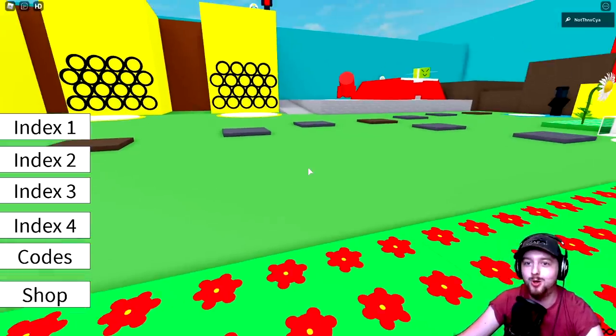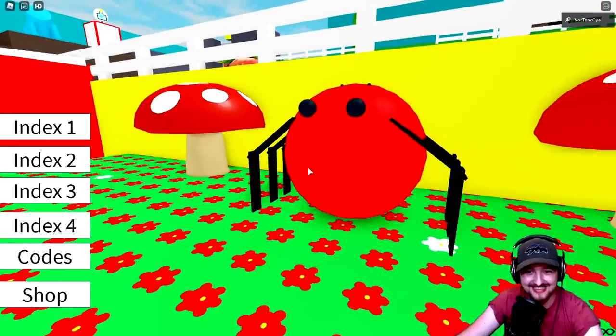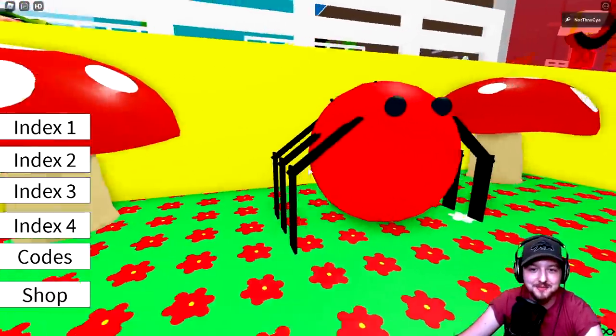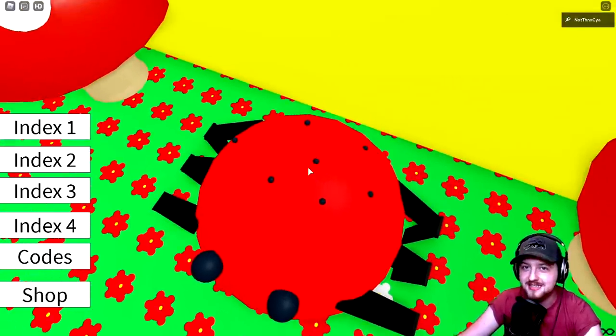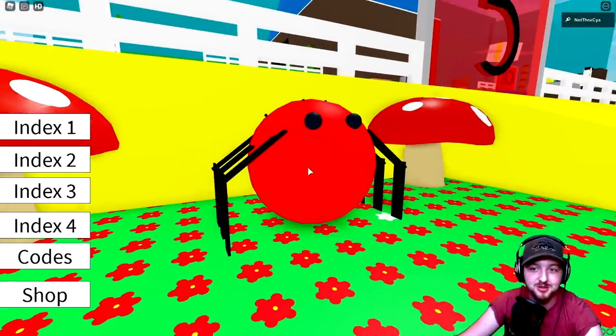The mobs are amazing - you guys ready to see a ladybug? Three, two, one - look at this little scuttly boy! Oh it's so beautiful, it's so cute! He's not really got spots, he's kind of got like stubble, but I really love the mobs - they're so cute.